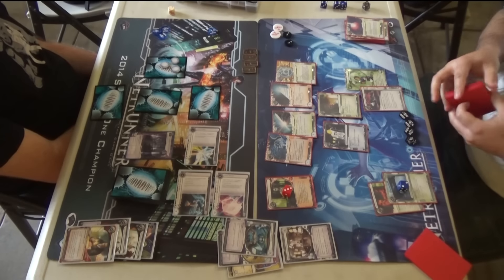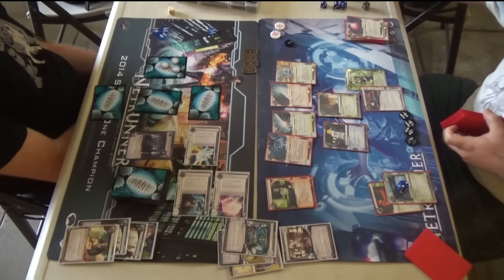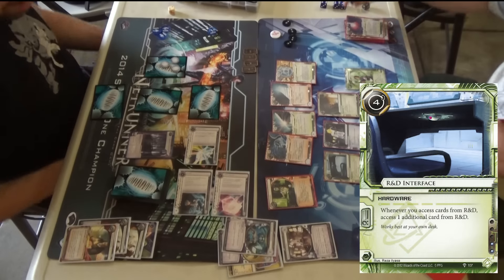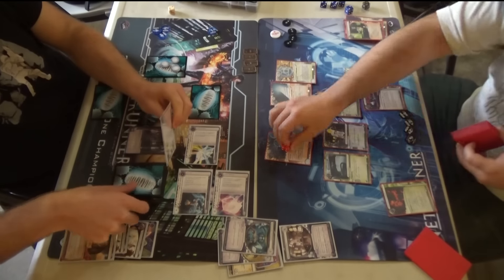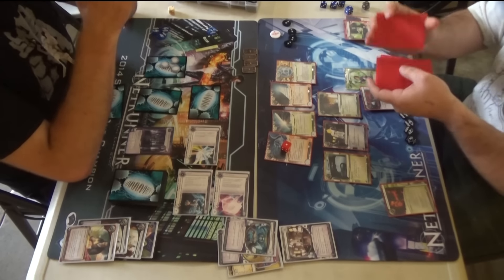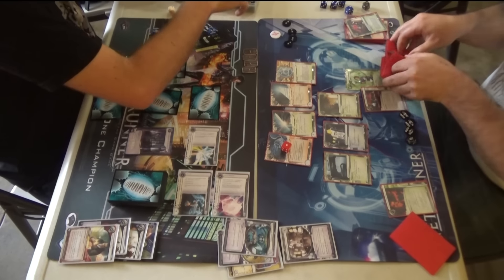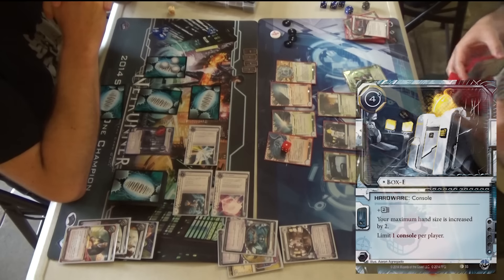He installed Corroder with Self-Modifying Code and dropped down the Datasucker with Haley. Something fantastic about Haley is that your Self-Modifying Code is effectively two breakers now. He looks like he saw some ice, but he gets a Parasite and also installed from the Workshop that RDI. So the RDI threat was definitely what he was going after. And he hit an Akamatsu — which he doesn't even need right now. He's at five memory used of six. Boxy is giving two memory and two hand size.